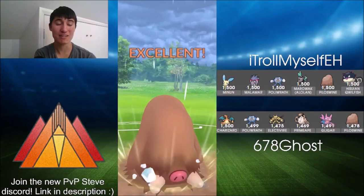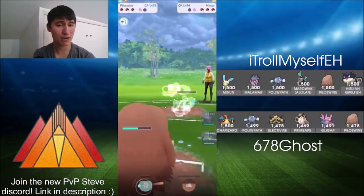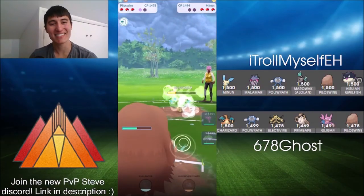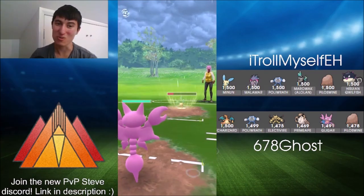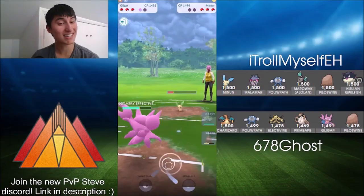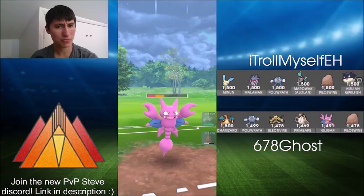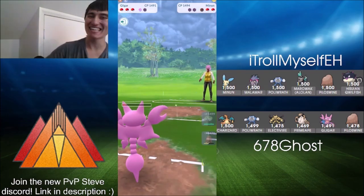Now the opposing Piloswine has a bit of energy, seeing a swap out into the Minun. Able to take that first Avalanche pretty well. Piloswine can take any move from Minun — getting the second and final shield from Minun. Now swapping into Gligar — it has the flying typing but also the ground typing, so Electric isn't going to do much at all. Grass Knot comes through but is only neutral because of that flying typing. Going to be able to take another one and then farm down — so much energy packed into this Gligar now.